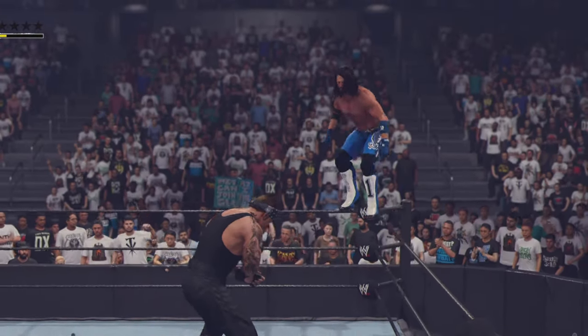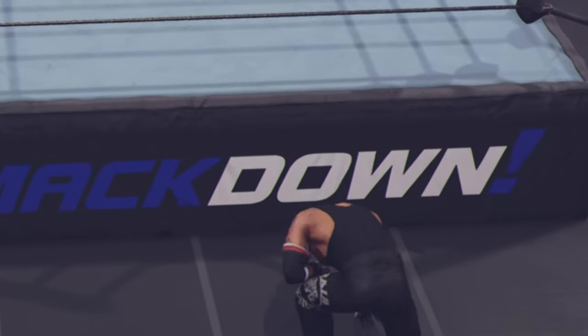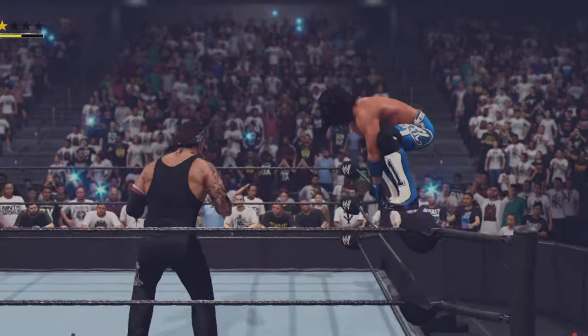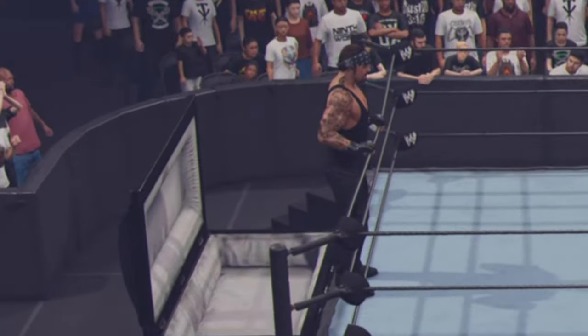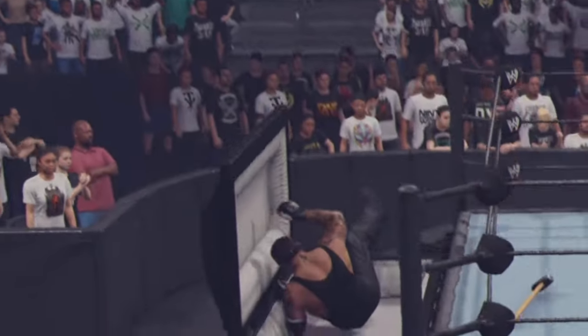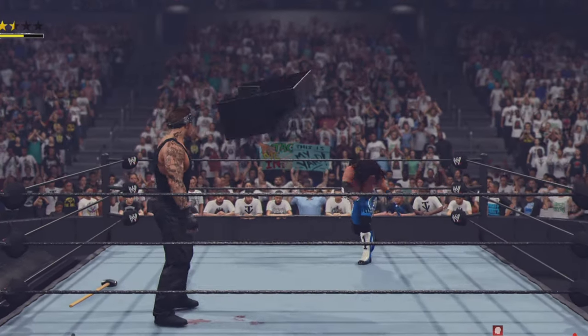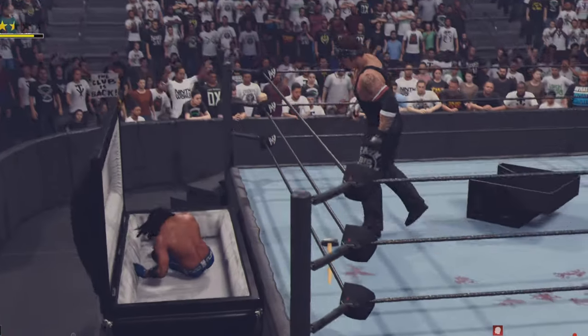AJ Styles flies from the top rope and drops down the Undertaker. We've got the shovel ready, launching it at the Undertaker, then throwing a steel chair at him — having some fun throwing steel steps too. We've got to stay on top of the dead man. We've already hit the phenomenal forearm and could end the video right here, but I want to finish this match!